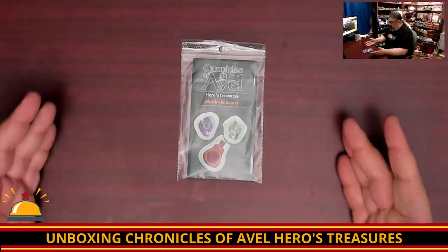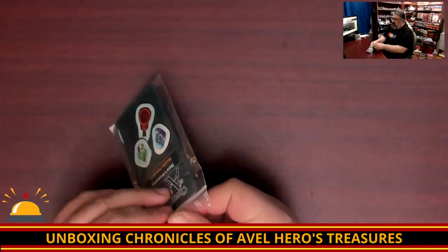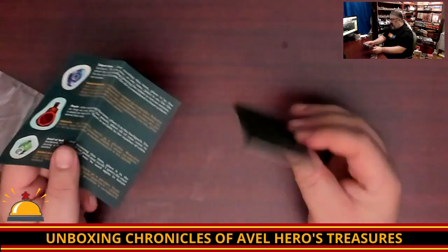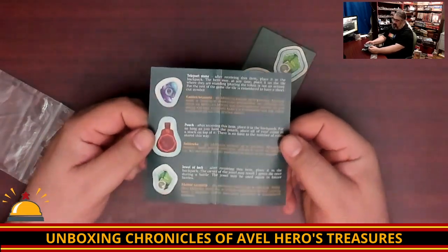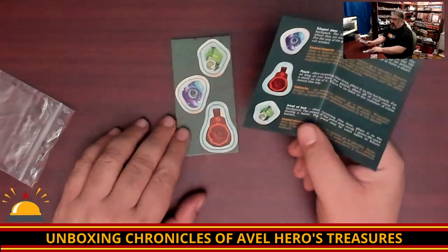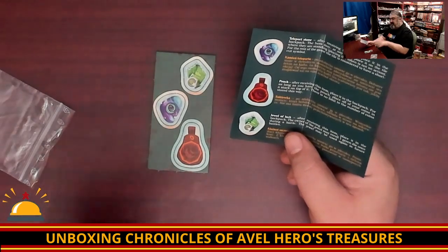So here you have the Chronicles of Avelle Heroes Treasure. It comes in a Ziploc baggie, and in that is just a little cardboard with three punch boards, which give you three new items for your copy of Avelle, each of which get tossed in the bag and can be pulled out. What I like about this the most is these three items are completely different shapes than what's already in the bag.